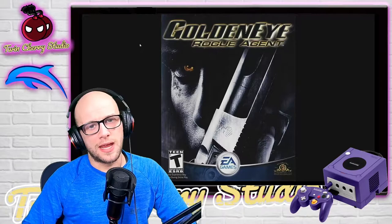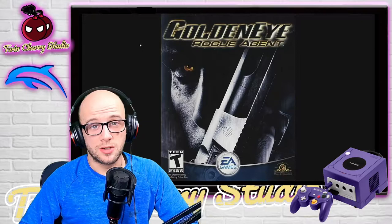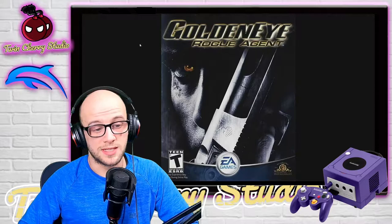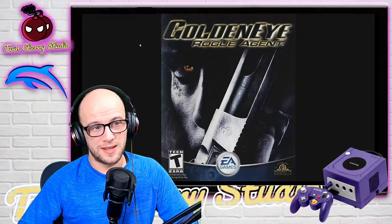Hey everybody and welcome back to Twin Chaves Studio. Today we're looking at GoldenEye Rogue Agent on the GameCube running on Dolphin Emulator. I'm going to show you how it runs, the problems you're going to come across and how to fix them, some tips and tricks on how to get the cheats running, and a bit of gameplay so you can see how it runs and decide if this is a game you want to pick up.